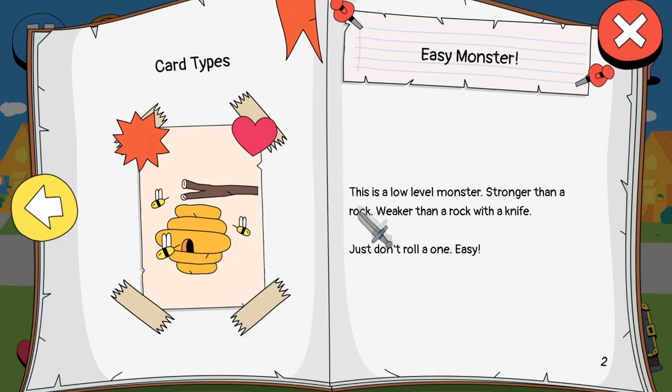Okay, it doesn't even have to be the card in front - that's interesting to note. This is a low level monster. Stronger than a rock, weaker than a rock with a knife. Just don't roll a one. Easy.